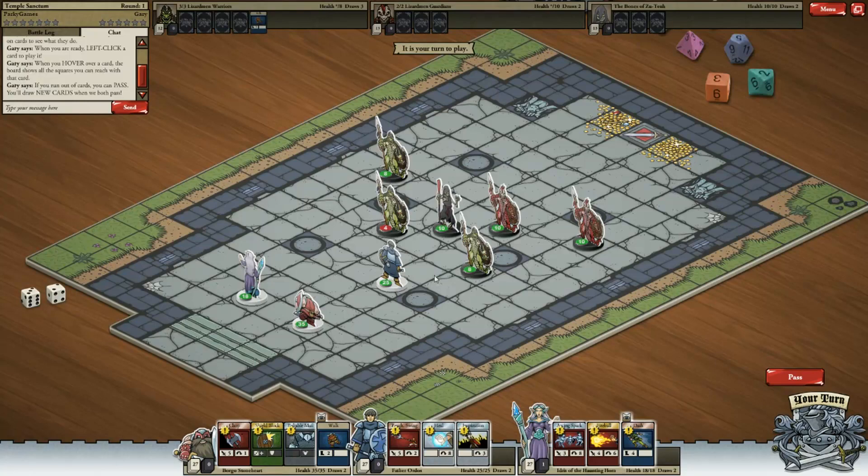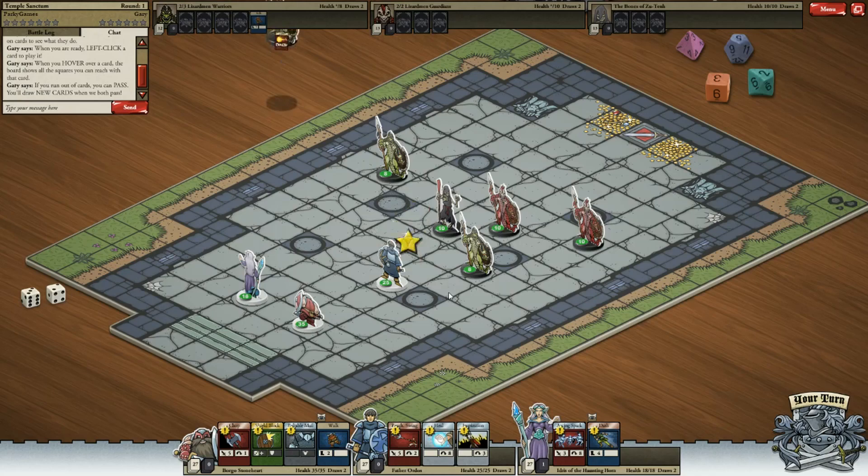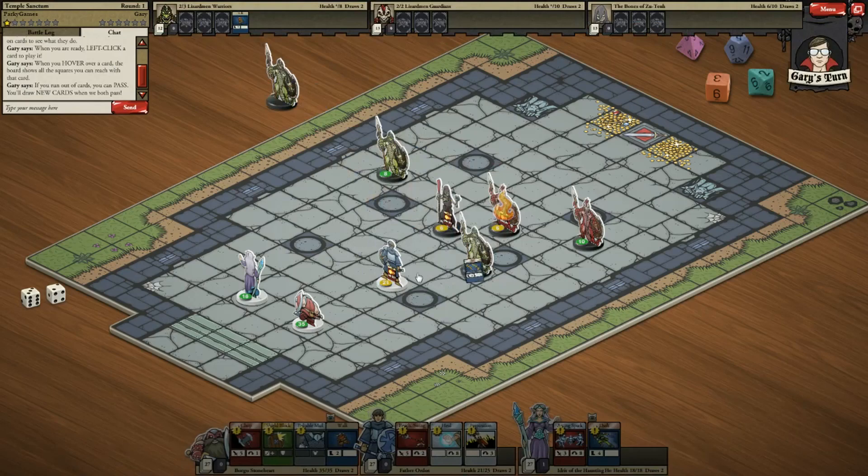Okay, if you run out of cards, you can pass. You'll draw new cards when we both pass. Okay, so we're actually playing against the guy, which is not what I was expecting at all, but that's fine. So what we're going to do is we're going to fireball this guy. I'm going to take him out. He's got four health left, so it sounds good. Taking a bit of damage there.